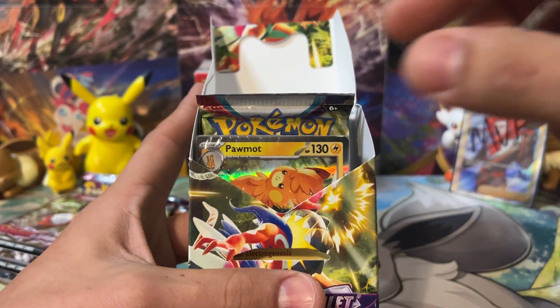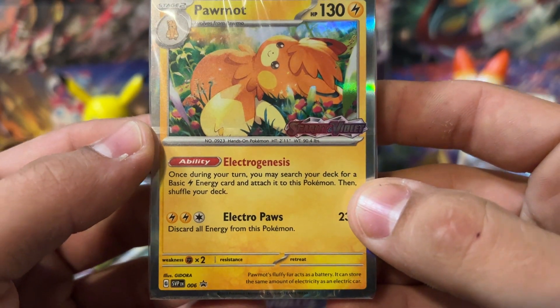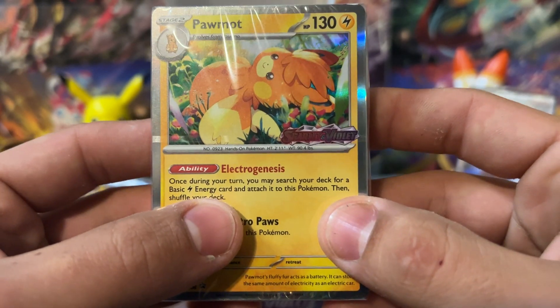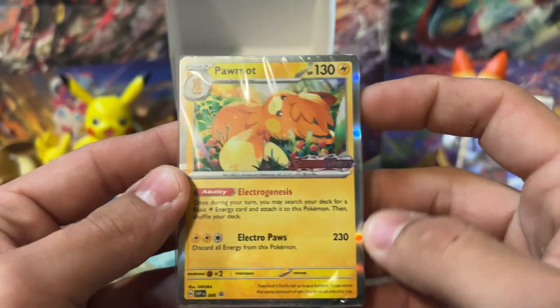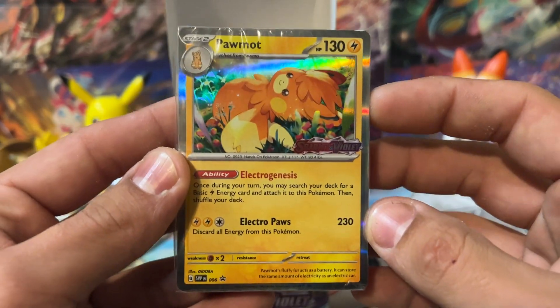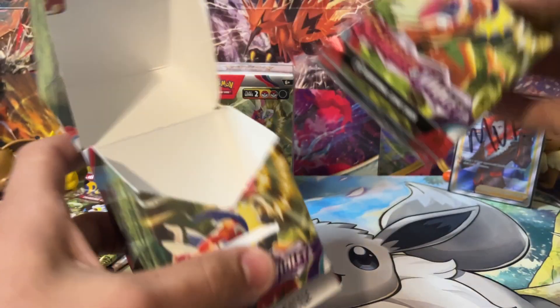We get Palmont! This is actually a really good one. Palmont has an awesome ability here — Electrogenesis. Once during your turn, you may search your deck for a basic Lightning Energy and attach it to this Pokemon. Relatively speaking, if you were playing this, three Energy for 230 on a one-prize Pokemon — it is a stage two, you've got to get it built up — but this is actually a really good card.